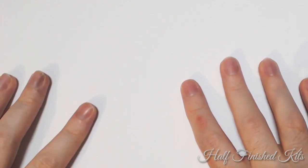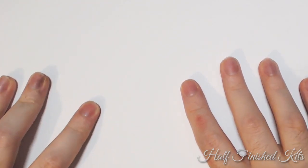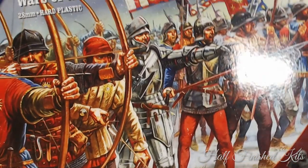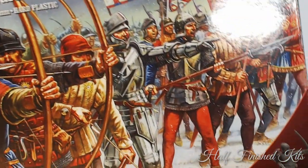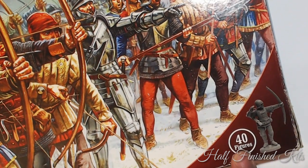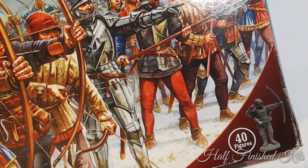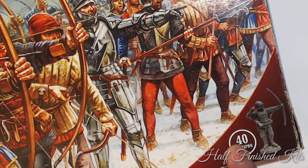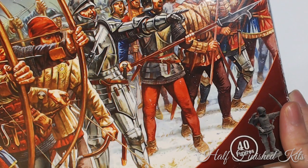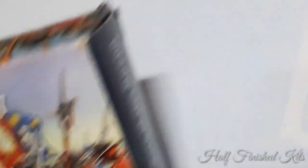I sat down and said, what could I do? I've got loads of models in the backlog that are never getting built — let's use those. The first thing that came to mind were the War of the Roses infantry from Perry Miniatures. They are very good value for money: you get 40 figures for £20, basically 50p a figure. You can't really buy goblins for that in most places.